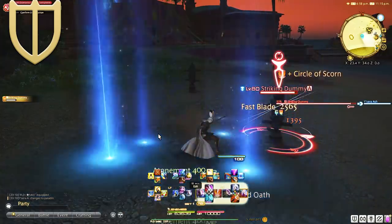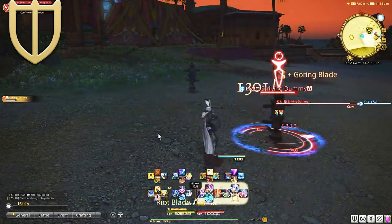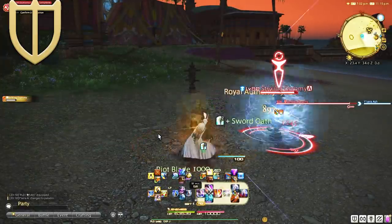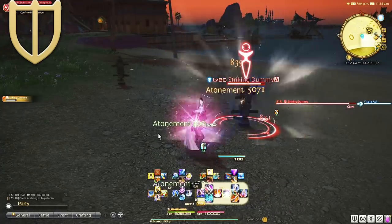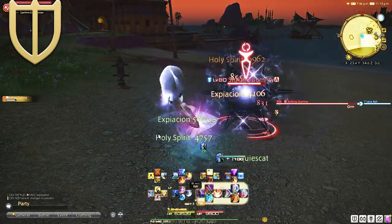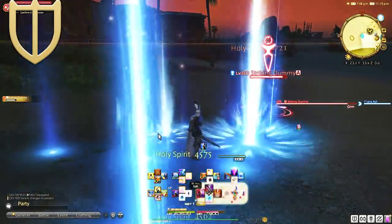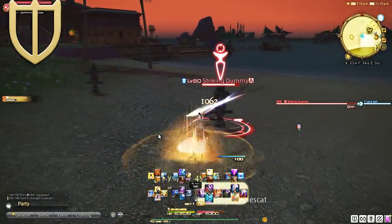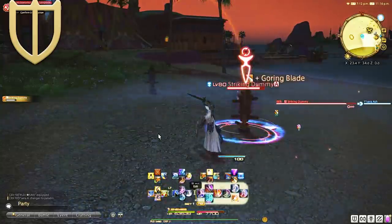Paladin playstyle is exactly how it should feel, especially with the new abilities in Endwalker. It's a slow feeling sword and board playstyle. We do have access to MP abilities that deal damage and heal yourself. The regular damage GCD abilities at first seem underwhelming but ramp up at later levels, balancing out the slow sword playstyle by switching into a white magic-esque rotation with Requiescat, which allows instant use of Holy Spirit for single target or Holy Circle for AoE.